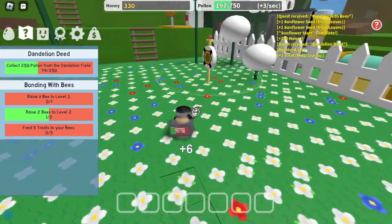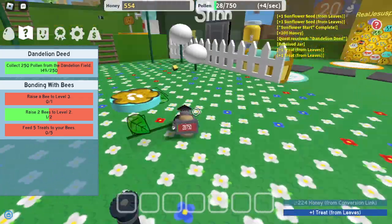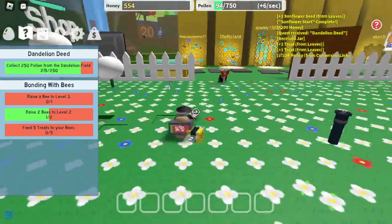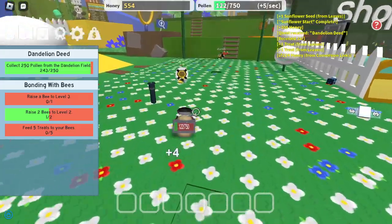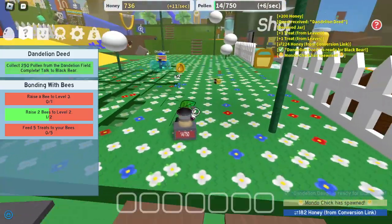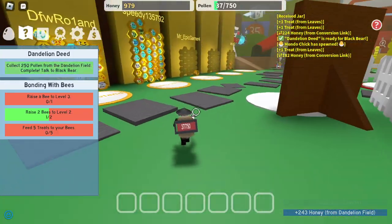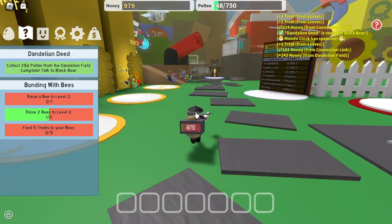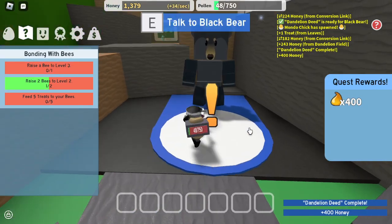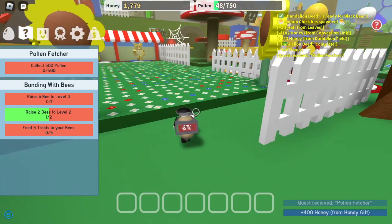Bro, how am I gonna get all the way over there that quick? Let's harvest the pollen real quick. All right, almost done with this quest. Let me try to grab that. Actually this bee is not even that bad for a beginner — I only have to do anything. We just yoink. Okay, we have to talk to Black Bear and finish this quest, grab another quest. Money pollen — collect 500 pollen — and I could do that.